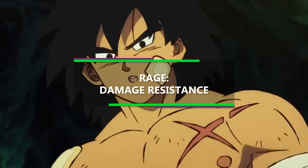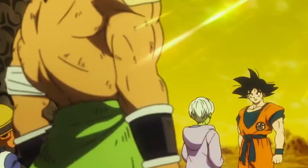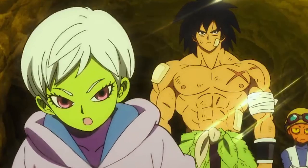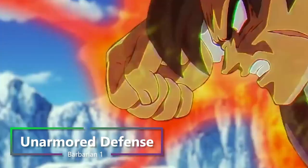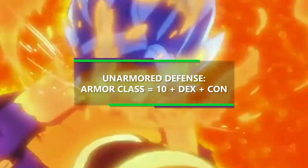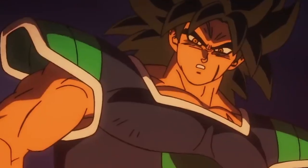The only downside is that you can't cast spells or even concentrate on them while you're raging, so in order to pull off some of the crazy things you can do in the Dragon Ball universe, we'll have to find a way around using spells to pull off some of the effects. Additionally, at first level of Barbarian, you get Unarmored Defense. So your Armor Class equals 10, plus your Dexterity modifier, plus your Constitution modifier, currently setting it at 16. And considering you charge into battle bare-chested, this is what we're going to be relying on.